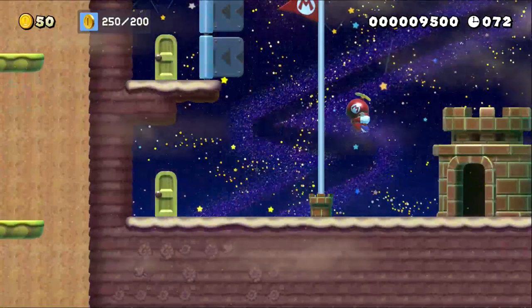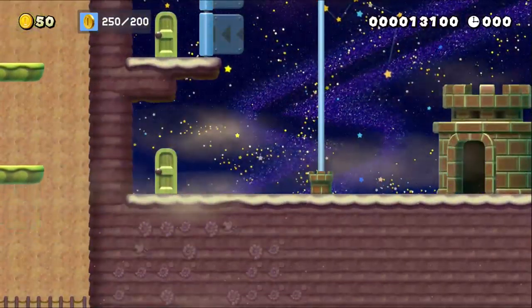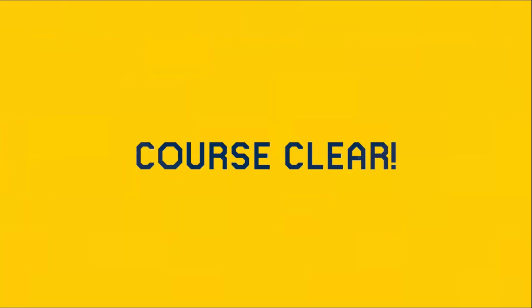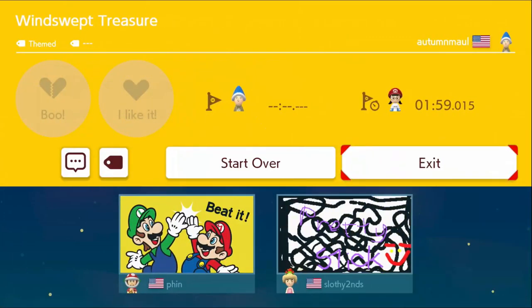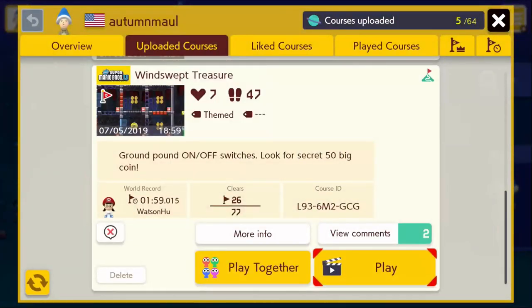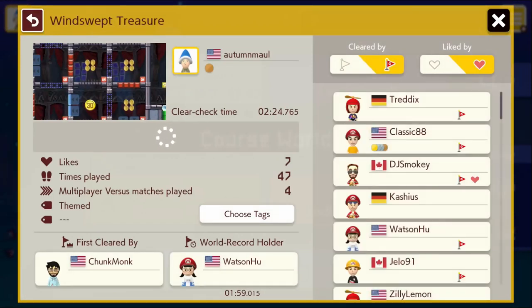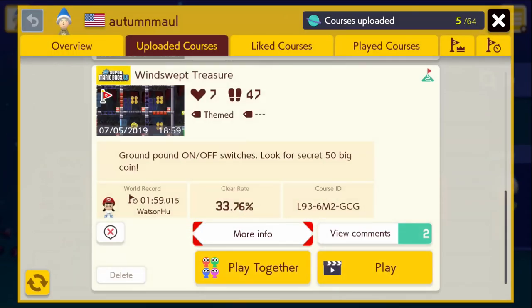Don't need to get that coin up there, I already have more than enough. I think that star was there just to make someone go faster if they wanted to. We have a few comments here — it's fun.